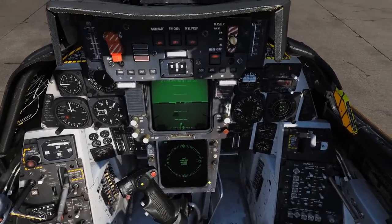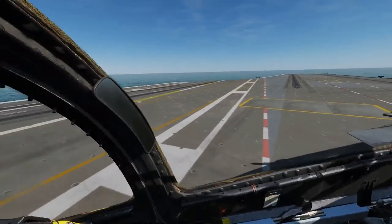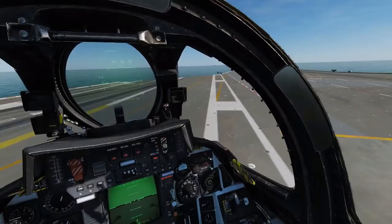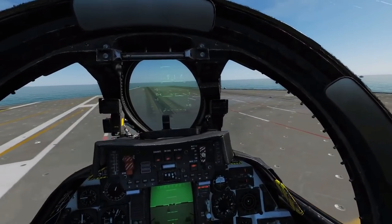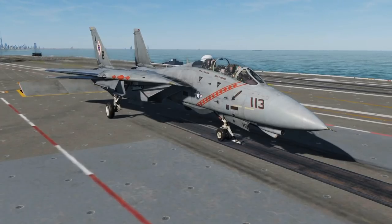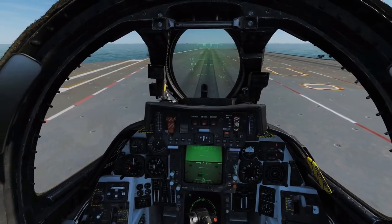It's worth noting this is a carrier-capable aircraft. In terms of physics and maneuverability around the carrier — catapult hookup, landing physics — everything works fine. There have been issues with other aircraft in the past but the F-14B carrier operations work well; the takeoff procedure is great and there are no complaints about landing physics.